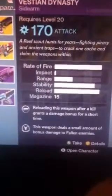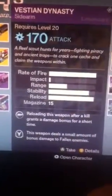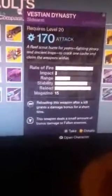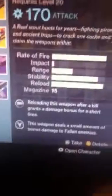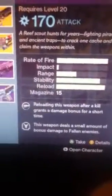Then the Bannian Dynasty, which is the sidearm. Reloading this weapon after a kill grants a damage bonus for a short amount of time. This weapon deals a small amount of bonus damage to fallen enemies.